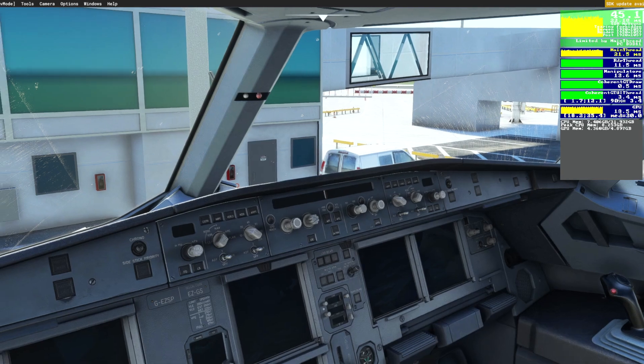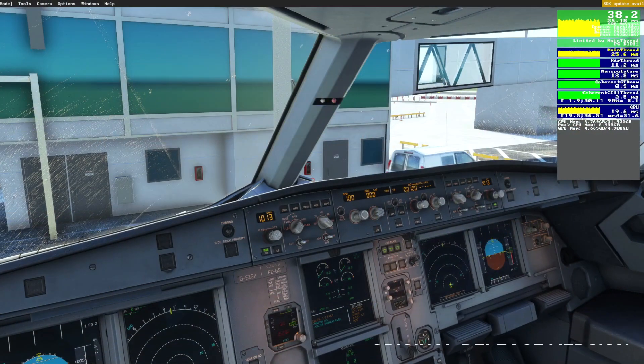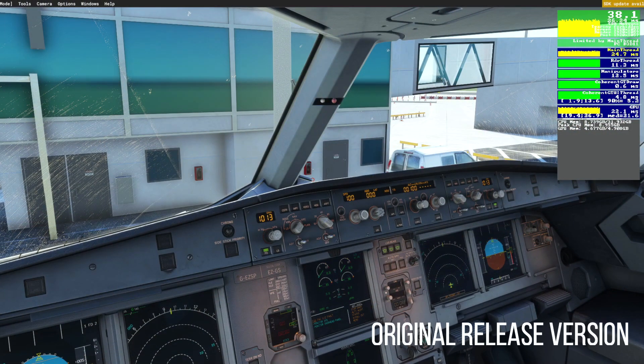One last thing to check: let's go and see what the aircraft is like when it's powered on. You may recall from a previous video that we noticed powering the Fenix on really did cause a loss in framerates. As we can see here in the original build, compared to what it was a few moments ago, we dropped probably 3 to 4 frames per second — more of course when panning around.